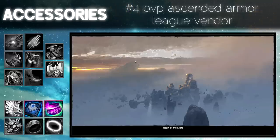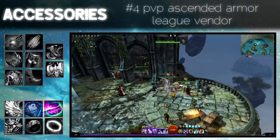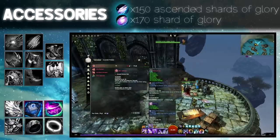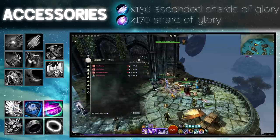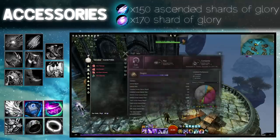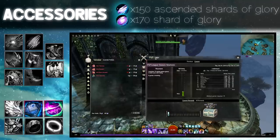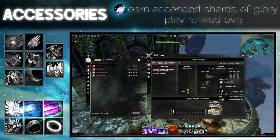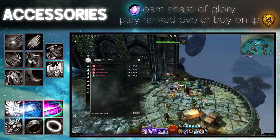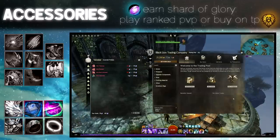If you enjoy playing PvP, the ascended armor league vendor will sell you ascended accessories with selectable stats. One accessory will cost 150 ascended shards of glory and 170 shards of glory. To earn ascended shards of glory you only have to play ranked PvP — even if you lose you will get some. To earn shards of glory you only have to play ranked PvP, but you can also buy on the trading post.